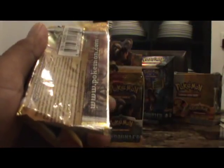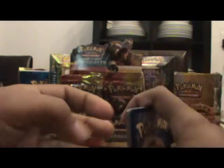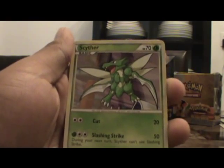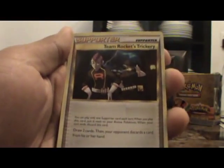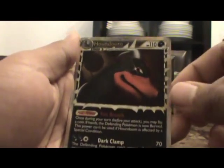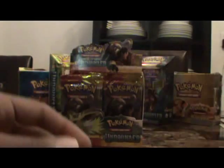Next pack. Alright, so we have Haunter, Hitmonchan, Oddish, Drifloon, Scyther, Raticate, Unknown, Team Rocket's Trickery. Awesome — look at this. Prime Houndoom! Wow, this is just too cool. Sorry guys, there it is once again if you want to read the effect. And a Drifblim. Pretty cool.